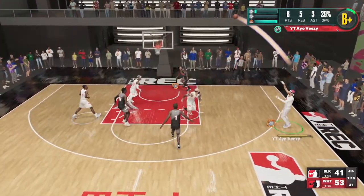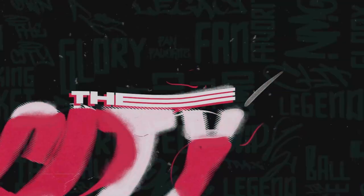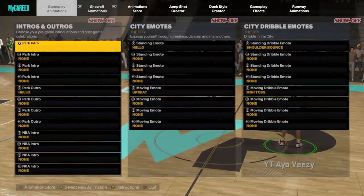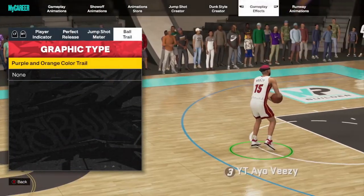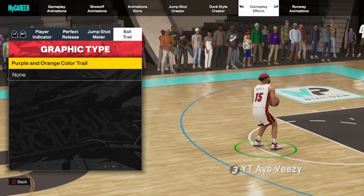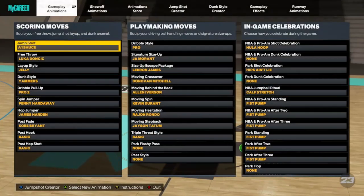So what you want to do is go to My Player, then go to Animations, and then go all the way over to Gameplay Effects. Right there you will see Ball Trail — just highlight it and then back out. Same thing with anything else: highlight it, back out, and it will be equipped.